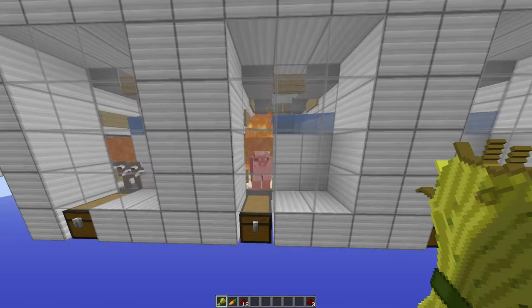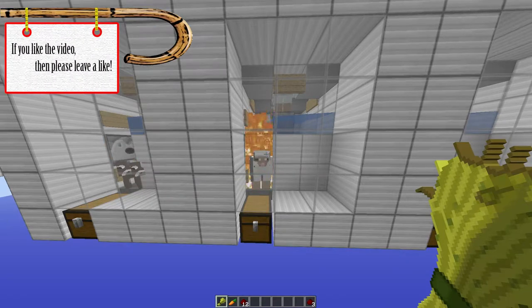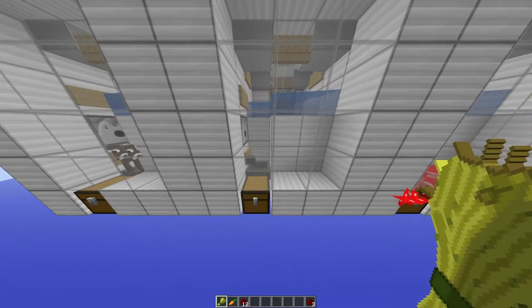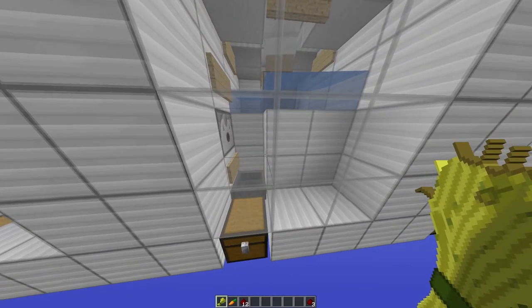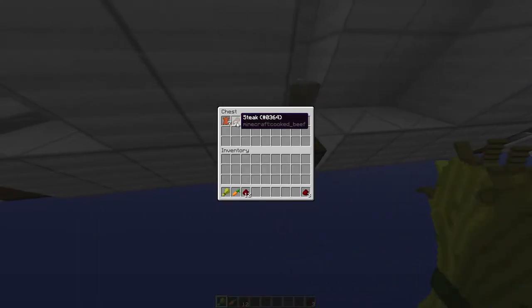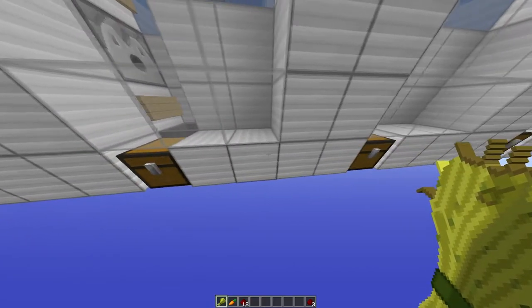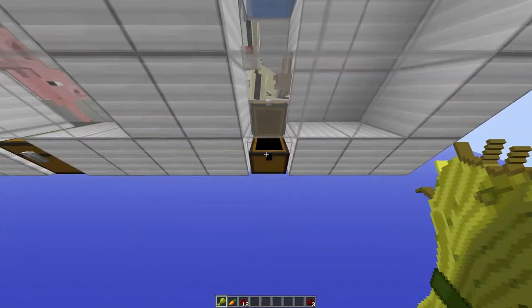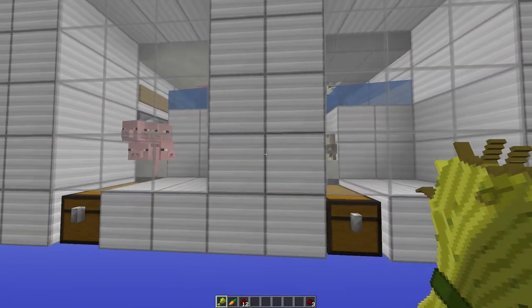There you go - the lava goes on, they get cooked, they die, dropping all their resources into the hopper, giving us cooked mutton and cooked food. Also the mushroom cows, 21 steak, lots of leather, any pigs get some pork. No rabbits but they will be killed on the next cycle.